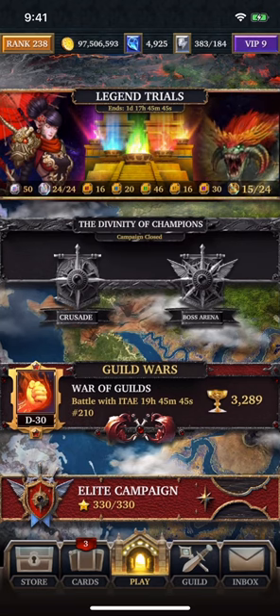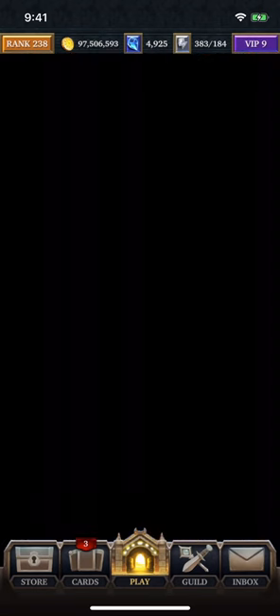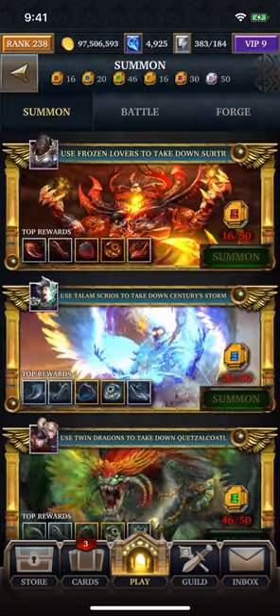In today's episode, we're going to take a look at the Silver bosses. We're going to summon a couple of them, and we're also going to take on the Gold Legend boss at the end. The summoning coins for the small bosses just require 25 coins, so we can actually summon two.